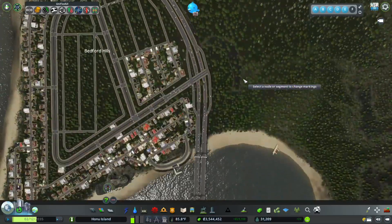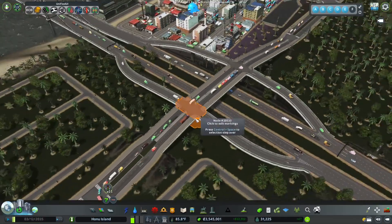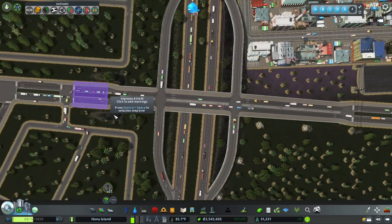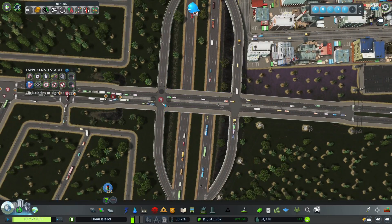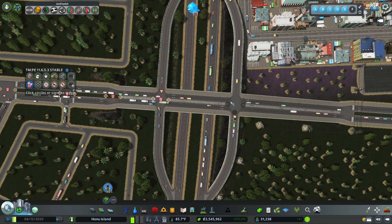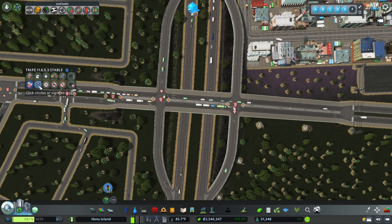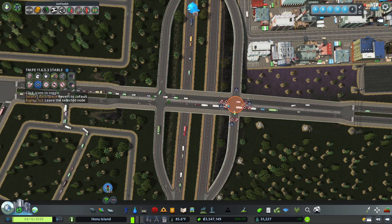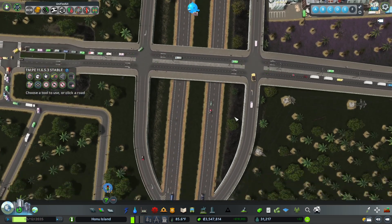I did notice we were getting a little backed up here. I think there might be traffic lights — oh there are traffic lights. No, no, no, I will have none of that. Let's go in here — you guys just yield, just do some yielding action, and then everybody else just keep going. Don't stop, no lollygagging, you just keep going.